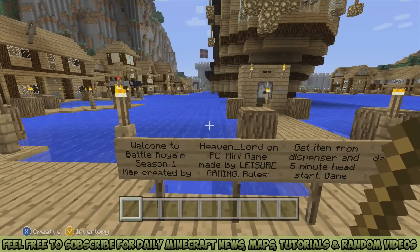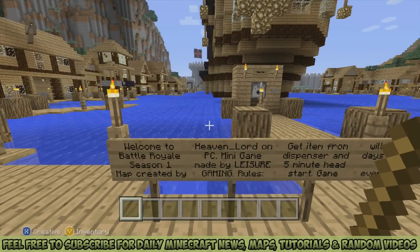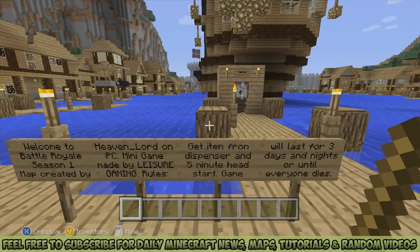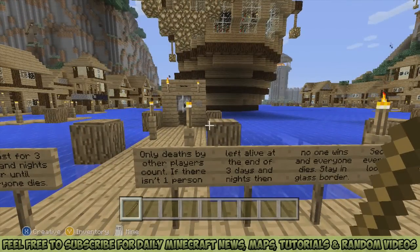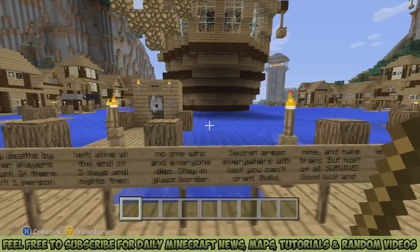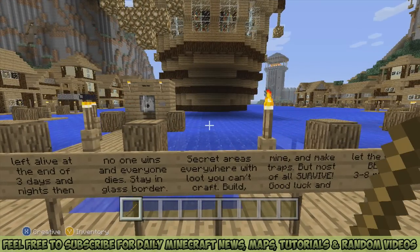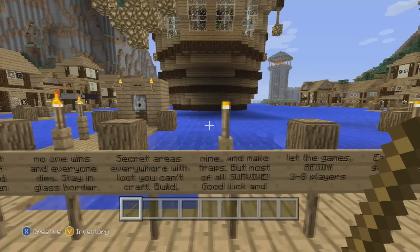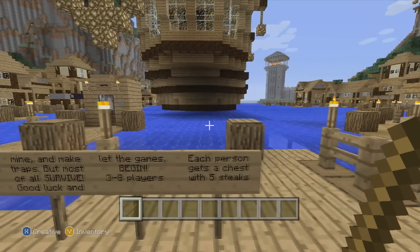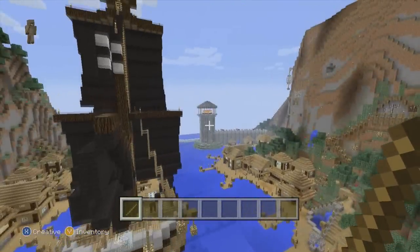Welcome to Battle Royale Season One, map curated by Heaven Lord on PC Mini Game, made by Leisure Gaming. The rules are: get item from dispenser, five minute head start, game will last for three days and nights or until everyone dies. Only deaths by other players count. If there isn't one player left alive at the end of three days and nights, then no one wins and everyone dies.